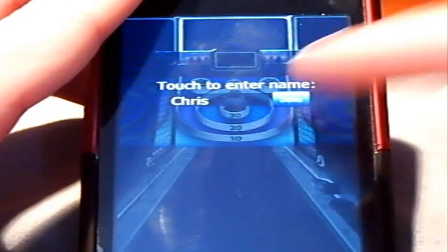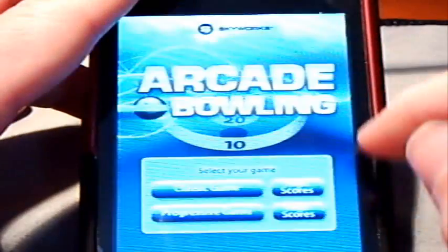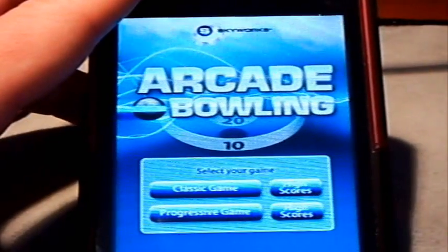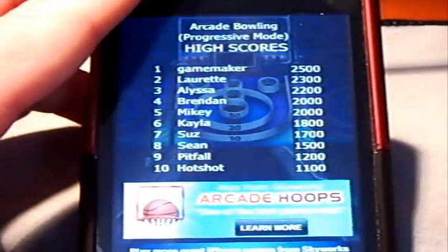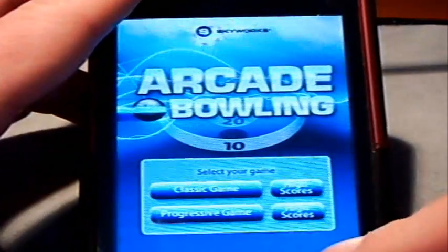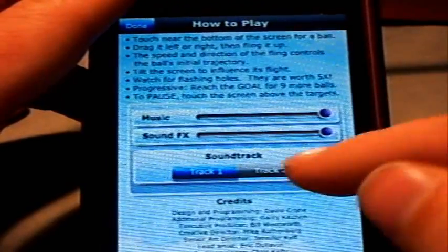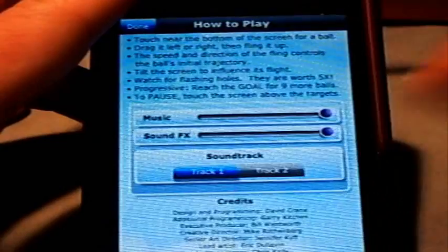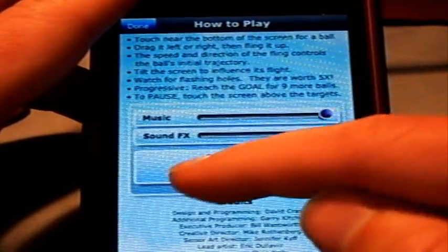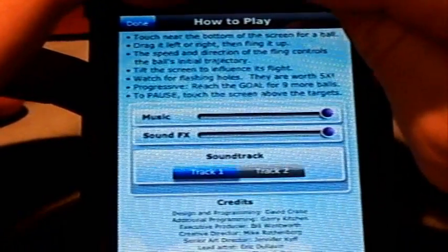Once you're done, even if you didn't reach the goal you can still put in a high score, but it won't show up unless you reached the goal. In Progressive mode, the game keeps going and the goal gets higher and higher. You can check your high scores and brag to your friends. There's also a little info button that gives you a how-to-play guide, music and sound effects settings — you can switch between two soundtracks — as well as credits.